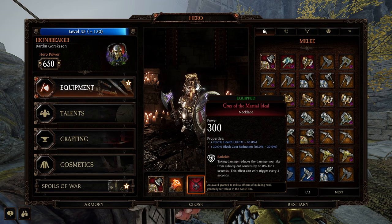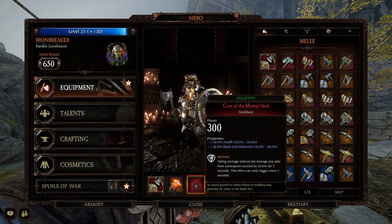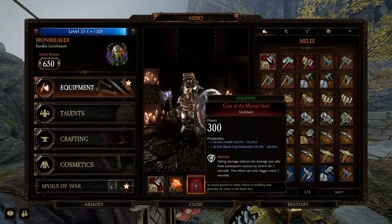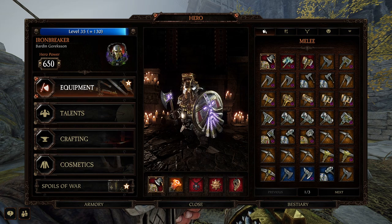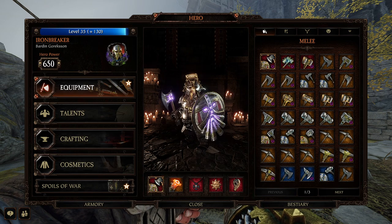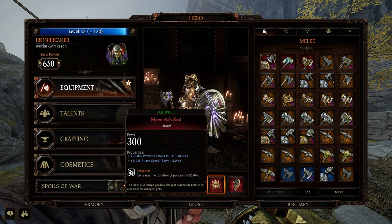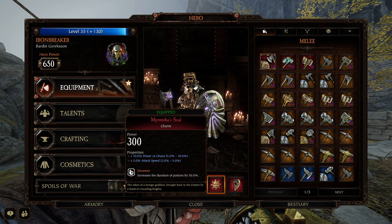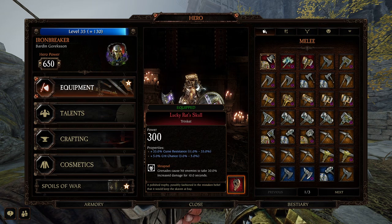For the necklace, I go health and block cost reduction. You can do stamina here — a little block cost reduction, or stamina if you really want all that stamina. Health, absolutely. Barkskin, absolutely. For the tank class, this guy doesn't die with Barkskin — he dies even less. It's somehow amazing. Down here with the charm, I go Power versus Chaos and attack speed — just extra damage to Chaos for everything, and attack speed for the shield. Decanter — he's probably not going to be carrying potions that often, but if you happen to run into a purple one you can use it. It'll bring his two-minute cooldown to zero seconds and you can taunt whatever, buff your allies, do whatever you want. For the trinket, I always say this and I never change it: curse resistance, crit chance, and Shrapnel — absolutely the most perfect combination for a trinket, I think.